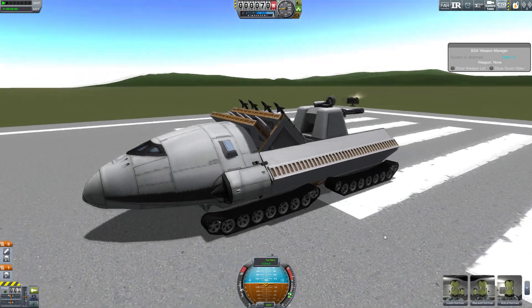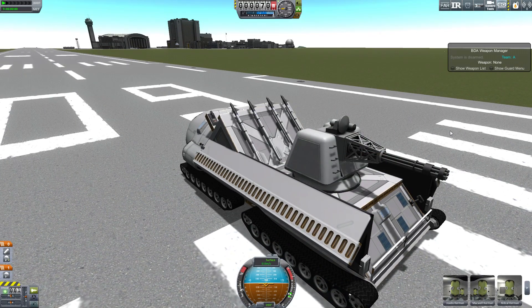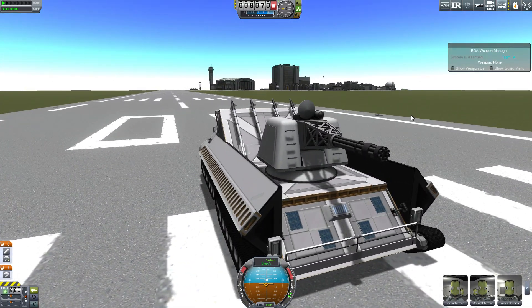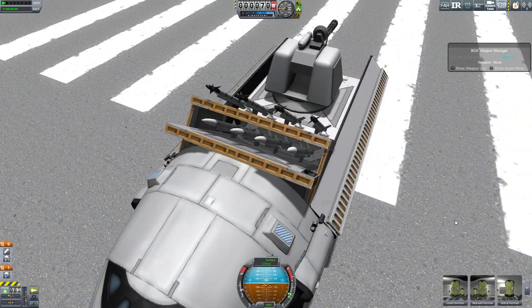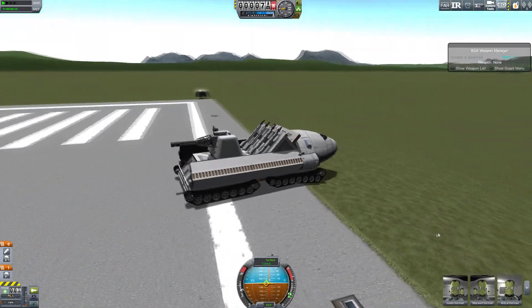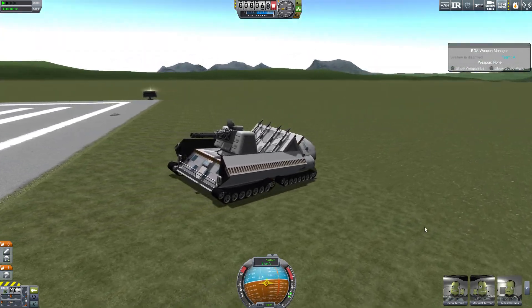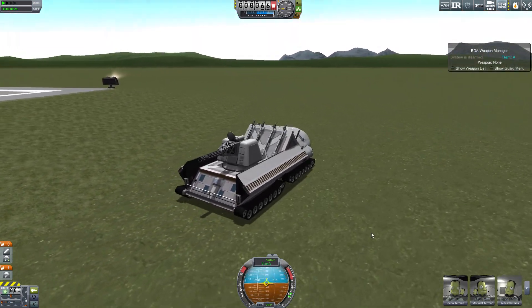Here's a big anti-air truck that I built. It has a goalkeeper — which by the way is deadly if you get too close — 4 Sidewinder missiles, and 4 AIM-120 missiles. Now I want to get it far away from the Kerbal Space Center, but I don't feel like driving all the way out there, so I'm going to come up with something a little more Kerbal style.